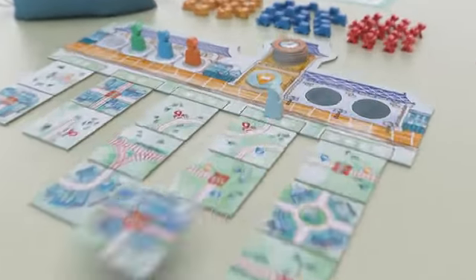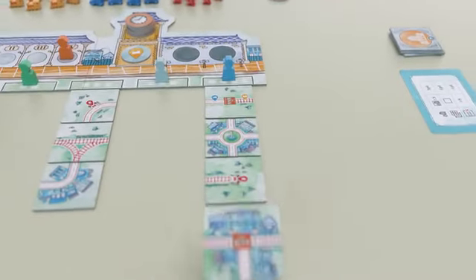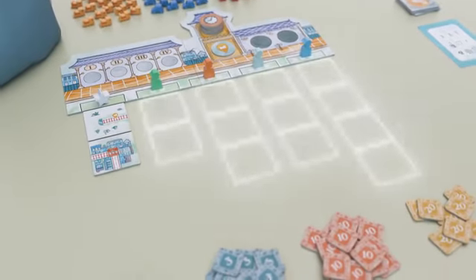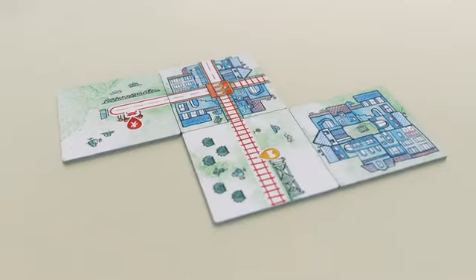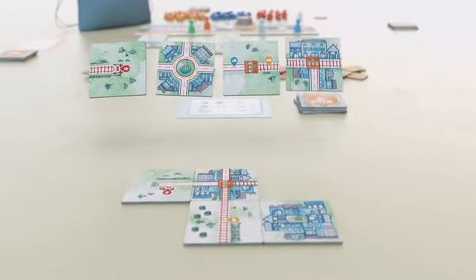You start each round by drafting your tiles from the sets available in the common pool. Plan your building strategy and pick wisely. Beware though, the larger the set you take, the later you will pick in the next round. Place your tiles and expand your network with railways, highways, and stations.